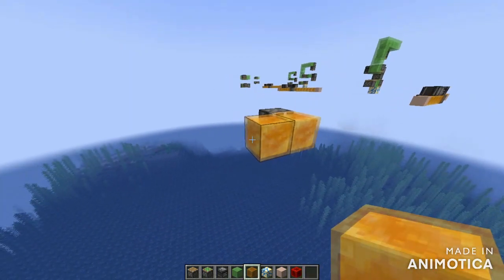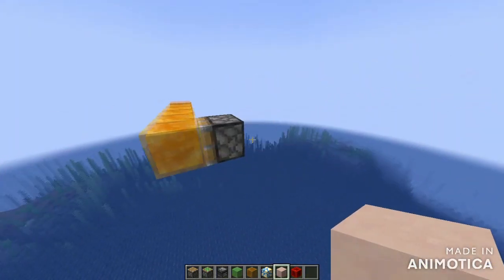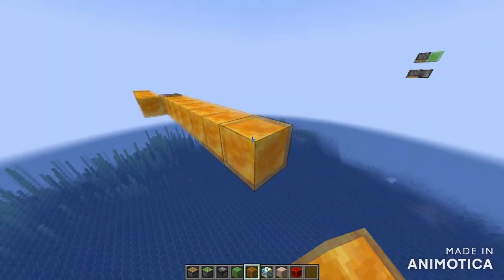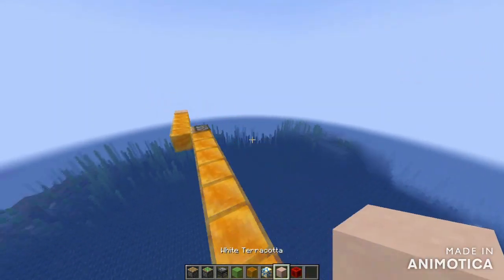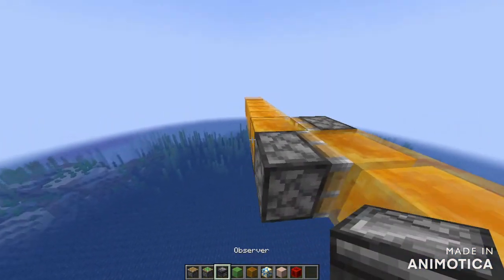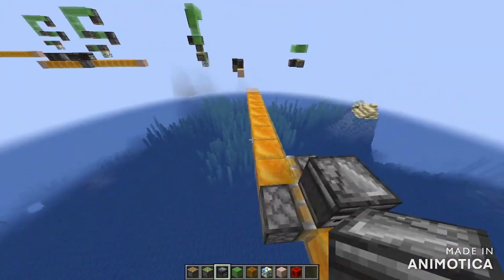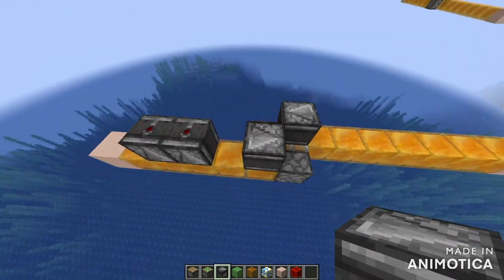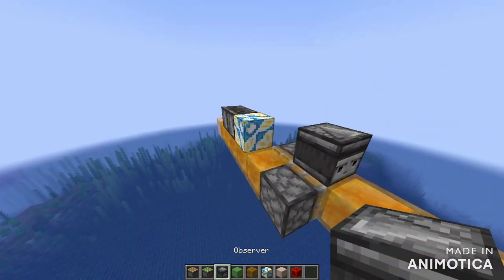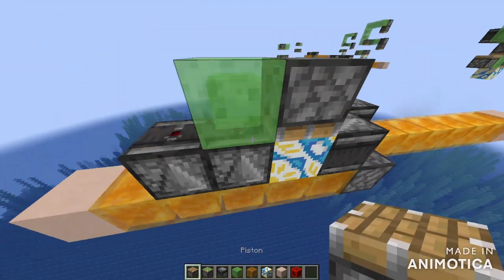To get started, you're going to start off with a sticky piston and then place five honey or slime blocks, then cap it off with a solid block - basically a non-honey or slime block. On the other end, you want to go eight blocks before placing the solid block, place a sticky piston on this end and an observer running into that, two observers pointing upwards, and another observer this way.